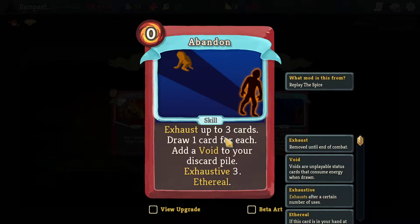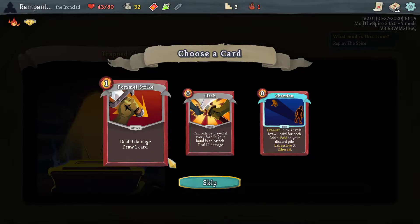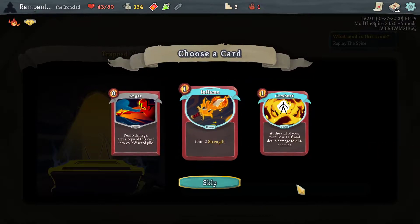This card is Abandon, from Replay the Spire. Exhaust up to 3 cards, draw 1 card for each, add a Void to your discard pile. Exhaustive 3 — exhaust after a certain number of uses. It upgrades to add a Daze instead of a Void. We don't want that, so we're going to take the gold. We did get a little bit of gold out of that as well.